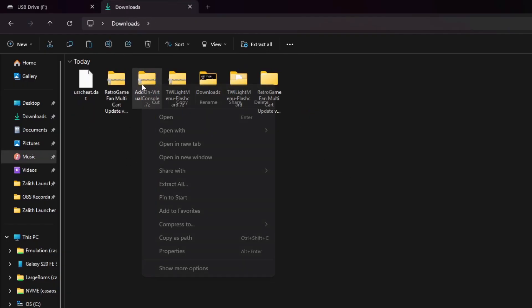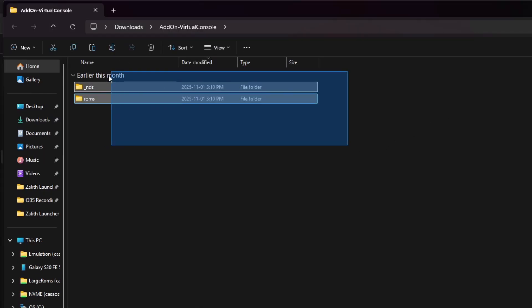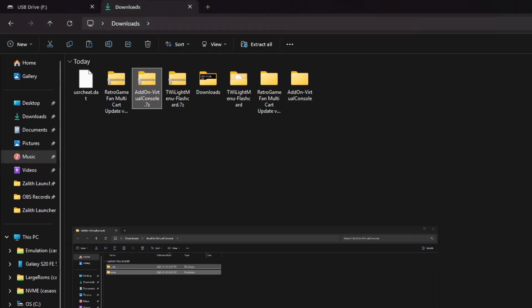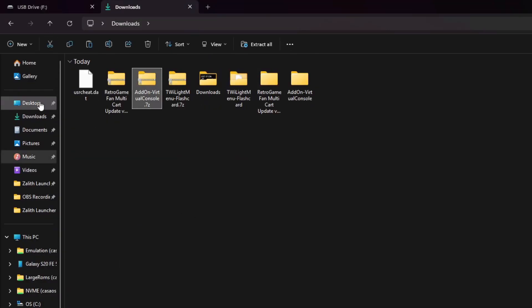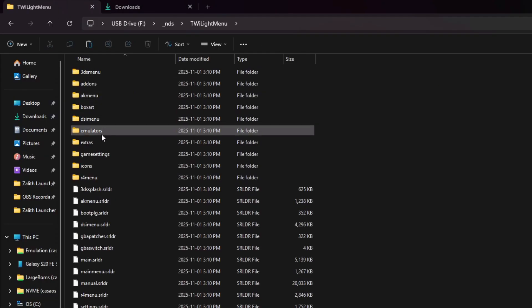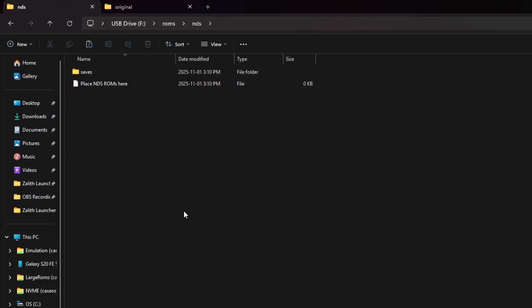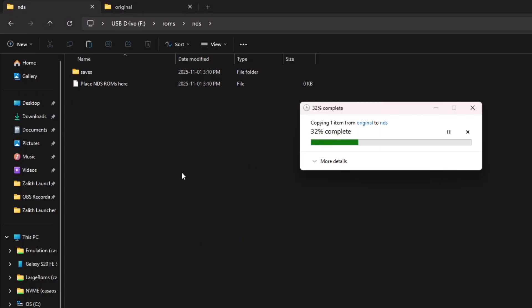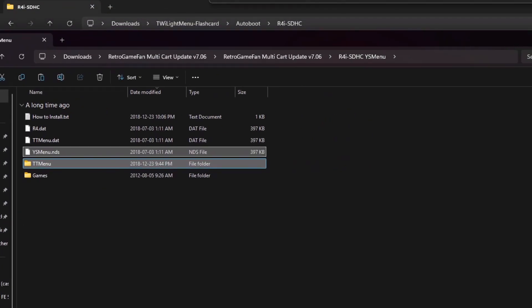Navigate back to downloads, right-click the add-on virtual console archive, extract all, then copy the two extracted folders and paste them in the root directory of your SD card. Next, grab the user cheat.dat file, copy it, and navigate to _nds, then TwilightMenu, then extras, and paste the cheat.dat file there. Finally, go into your roms folder, then your nds folder, and paste your game ROMs there. I'm using Final Fantasy 3 as a test since someone reported issues with it.